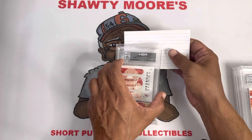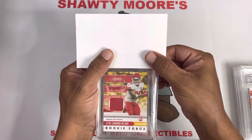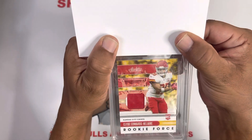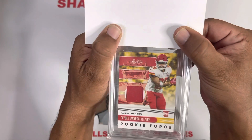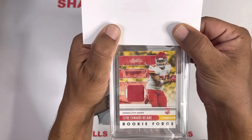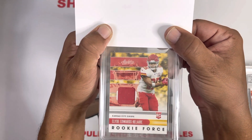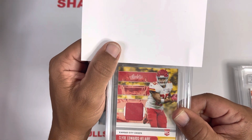HGA submission number one is the rookie patch for Clyde Edwards-Hilaire on the Absolute Football — not a numbered card, just a base patch. I thought with the team colors it might make for a sweet looking slab. He definitely did a great job running the ball last year until he got hurt, then came back but didn't really get the shine in the playoffs like he maybe should have. We'll see if he has a little more to offer later in the season.